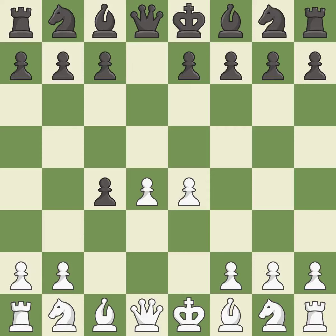e4 takes full control of the center and allows the light-squared bishop to attack the pawn on c4. Nf6 develops the knight toward the center and attacks the e4 pawn. e5 takes space in the center and attacks the knight on f6.